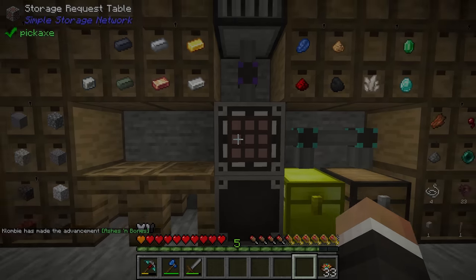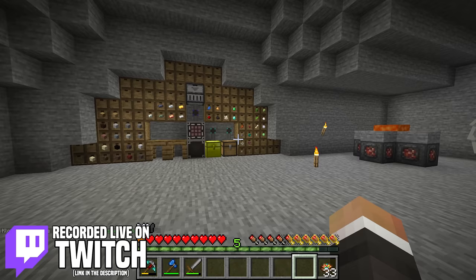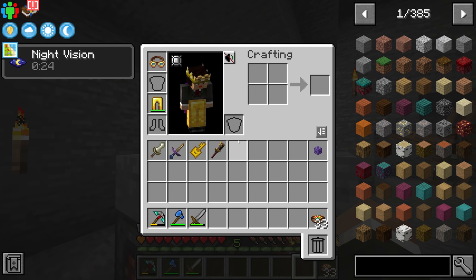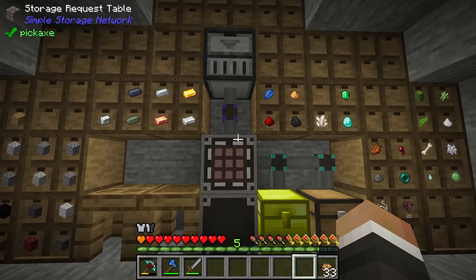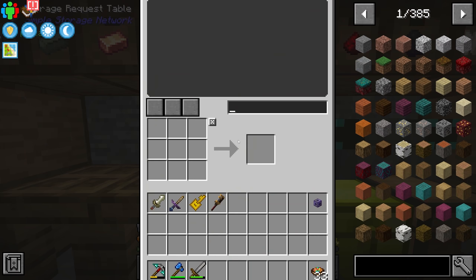In the last stream we were working on setting up this blood magic ritual allowing us to generate infinite lava at the cost of life points from our blood network. Towards the end of the stream we also set up this new simple storage network along with link cables, allowing us to access all of our storage from this one storage request table.